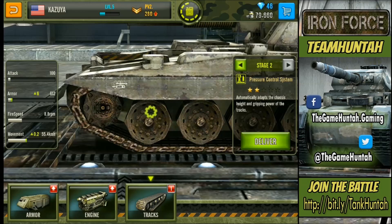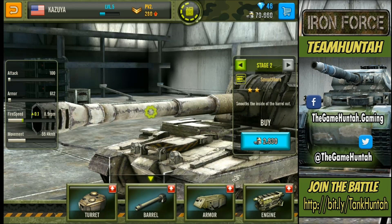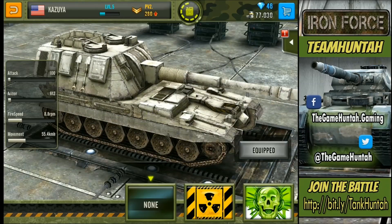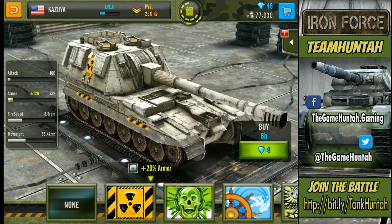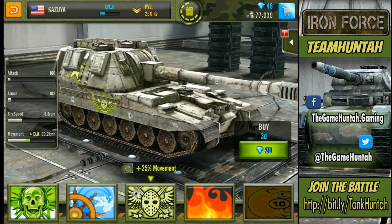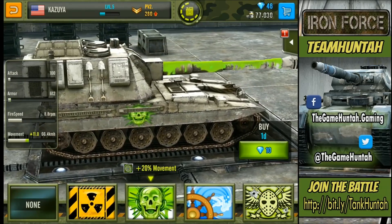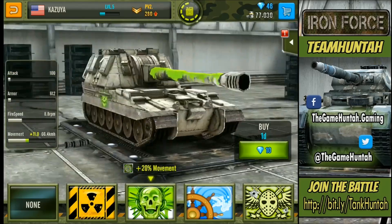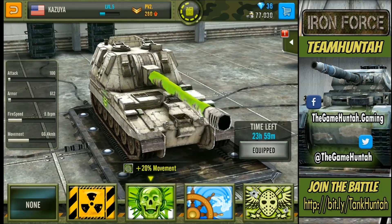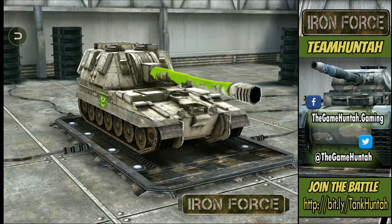Let's continue upgrading the Sirius. Tracks are ready — perfect. And we're going to fix the barrel to increase fire speed again — that's going to take three more minutes. Now let's get a decal. Decals look so cool. This one is 20 armor, 20 speed — or this one is 25 armor, 25 movement for three days. Let's go with something small for now: 25 movement for one day. Oh, it looks nasty — poison corrosion coming from the barrel. It's equipped!